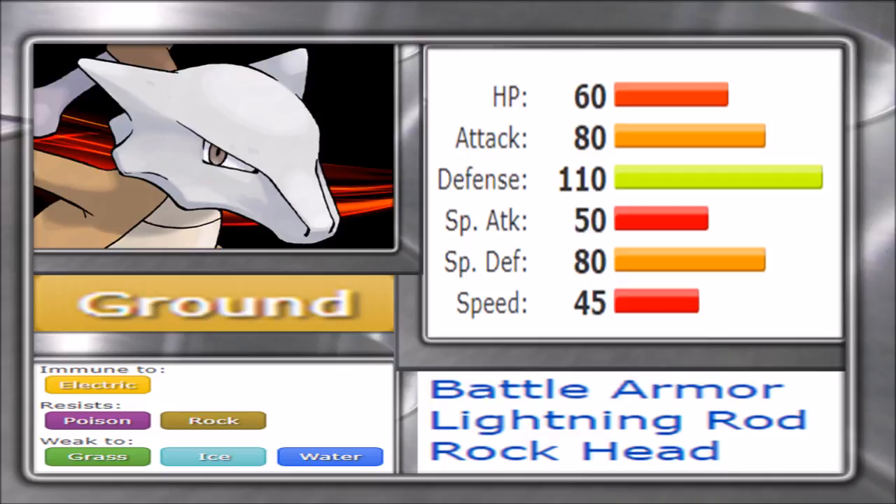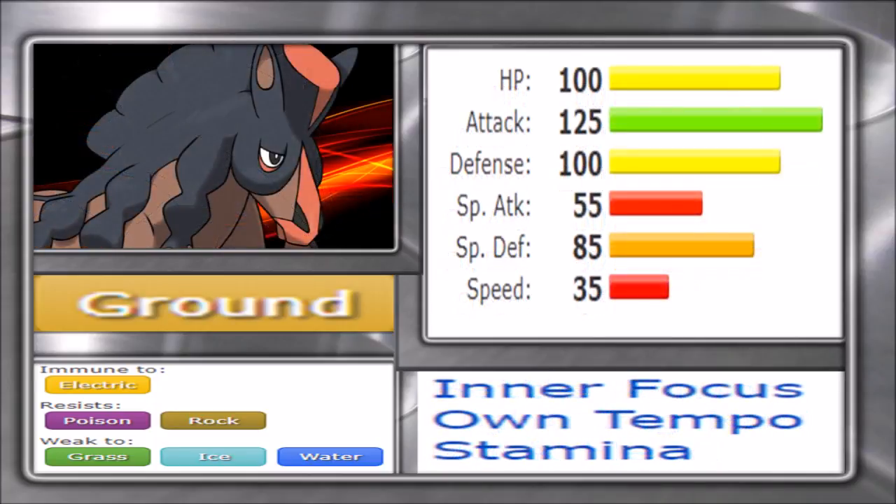Overall, Marowak is really scary, and with Stealth Rocks it can be tremendously threatening. It isn't the strongest in OU today due to competition from Pokemon like Landorus, but it's still a very potent threat. With Thick Club, there's really nothing comparable — it will strongly hit anything in its path, provided the team supports it. With Marowak covered, let's move on to Mudsdale.